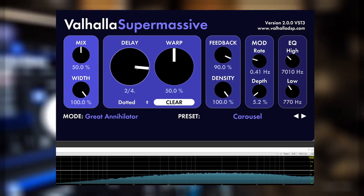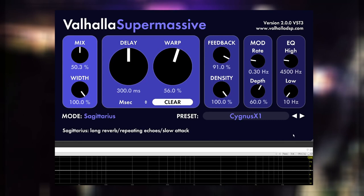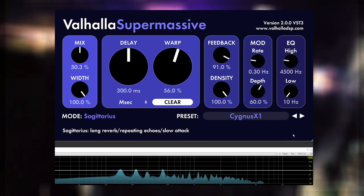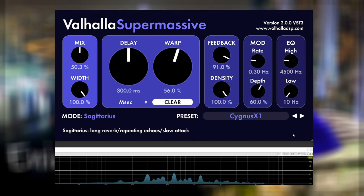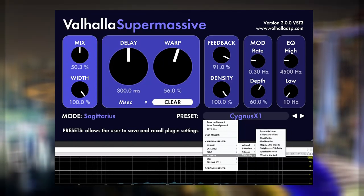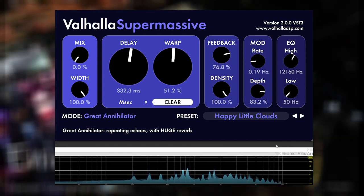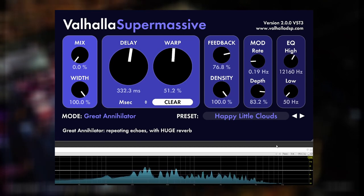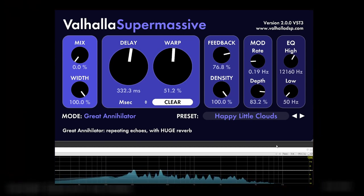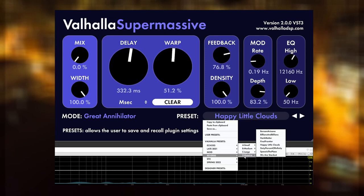Let's switch to guitar to show off a few of the other modes. The Cygnus X1 preset works great with guitar, as it has a slow attack that doesn't cover up the initial pluck sound of the guitar, plus it has some nice modulation. Happy Little Clouds is another one to use with guitar, as it mimics a tremolo plus reverb. Finally, Billions and Billions is just ambient guitar dreamland.